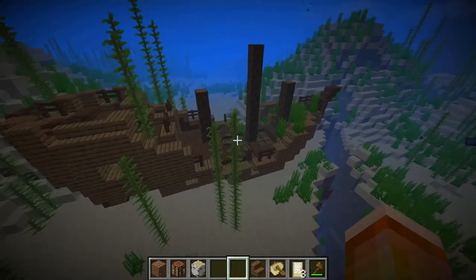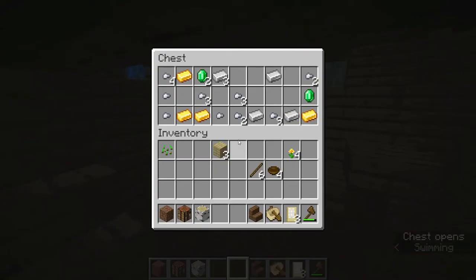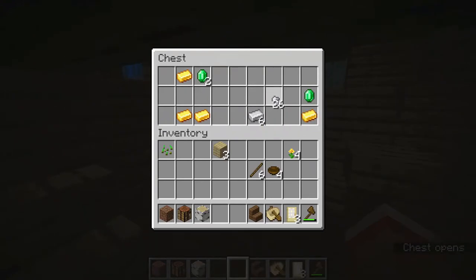The reason we want to know the difference is because the back half of the shipwreck has a little cabin room, and this is your iron chest. Iron is the most important because this is how we'll get our bucket, our iron pickaxe, and our flint and steel to enter the nether.